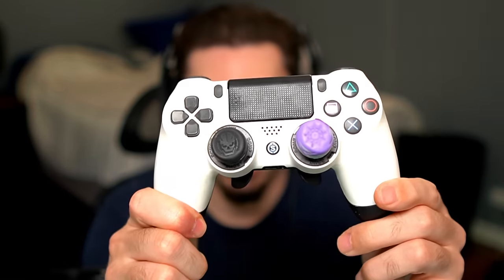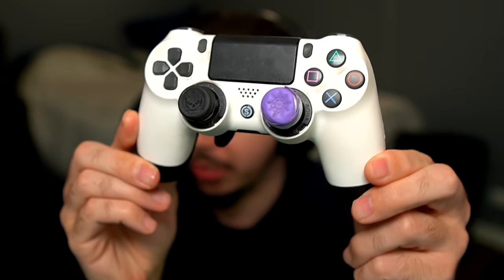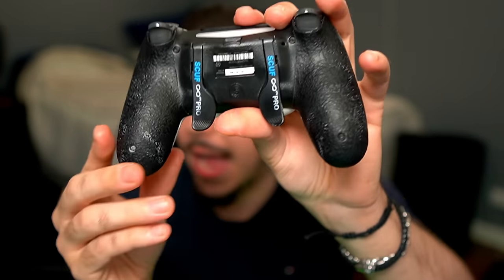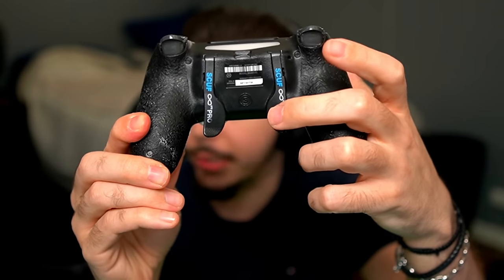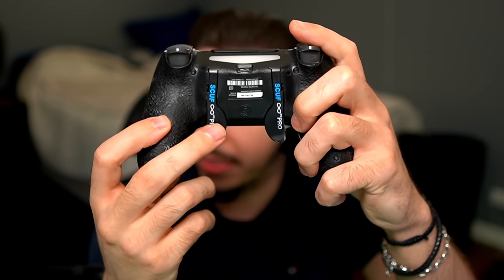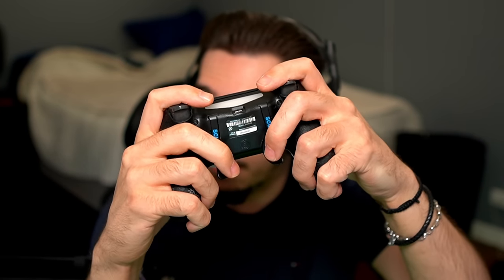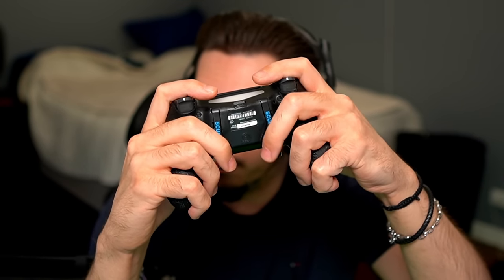We're going to be starting off with my controller settings. I'm going to show you my controller — it's the same as in all my other settings videos. I did change out my Control Freak. Here's the front of it, and here's the back where I have paddles. I jump with one paddle, and every time I slide or dolphin dive it's the other. So I can keep my thumbs on the analog stick and do all the pressing back here rather than having to take my thumb off to press buttons.